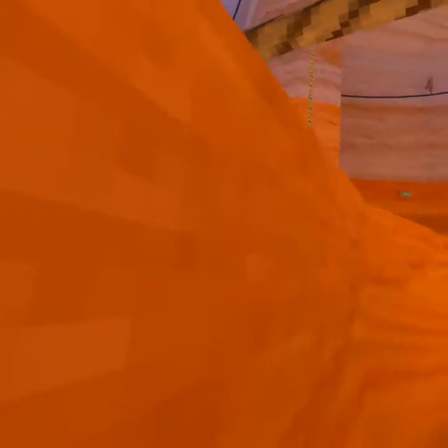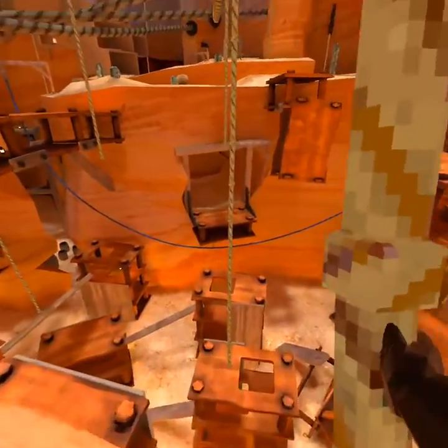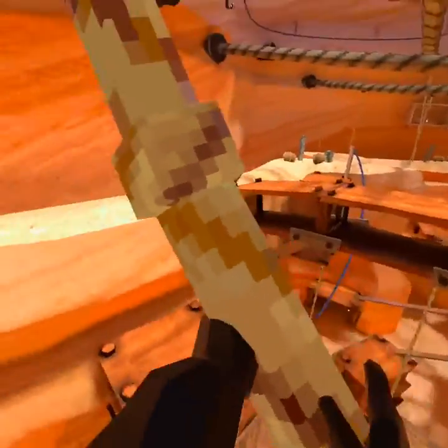Obviously it doesn't work right now because I'm not in the right spot. So this is the right spot — come up here, get on the zipline, swing down, jump on, and just go. It's really fun.